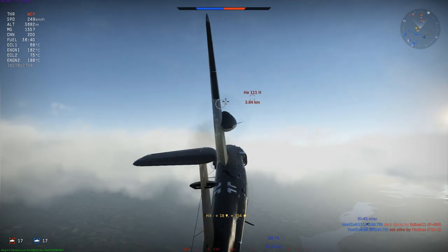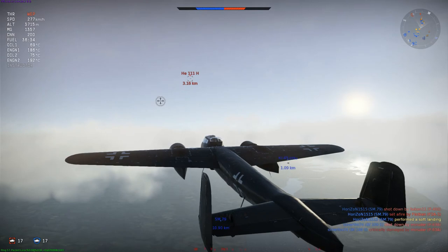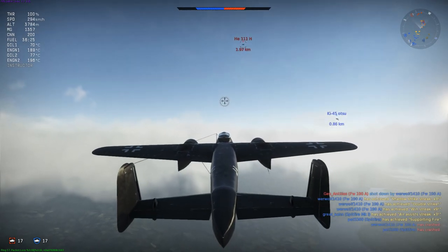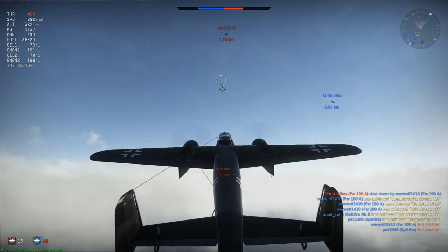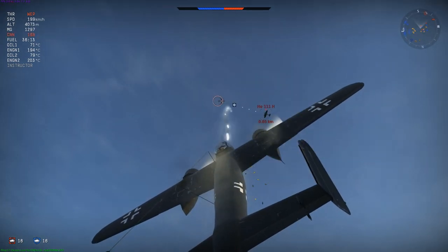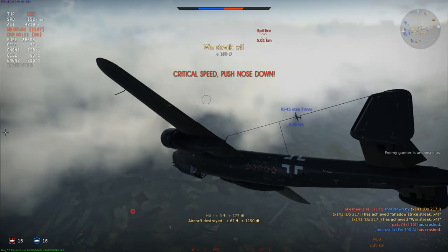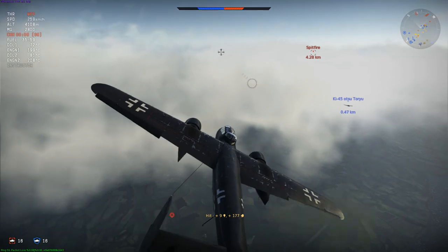This brings us to a key performance note: this plane suffers incredibly above 475 km/h. The roll rate, already rather poor, locks up entirely by the time you hit 650 km/h, and by 475 you are already feeling it immensely. Fortunately we have enough speed to come up underneath a Heinkel 111H, and we only have to tap them with our 20mm cannons to achieve our fourth kill.